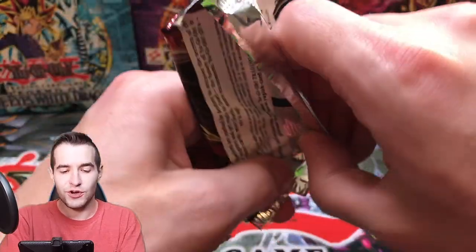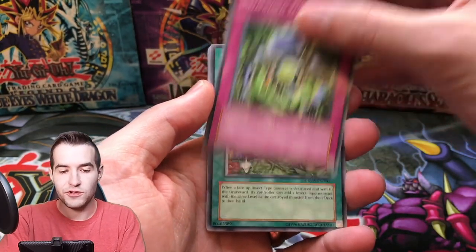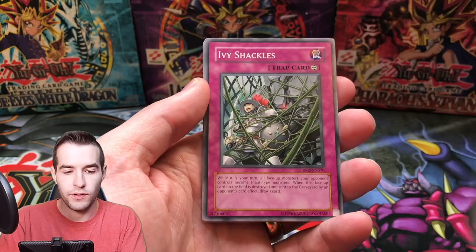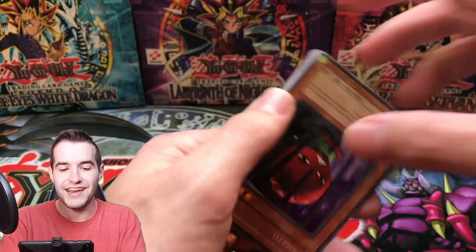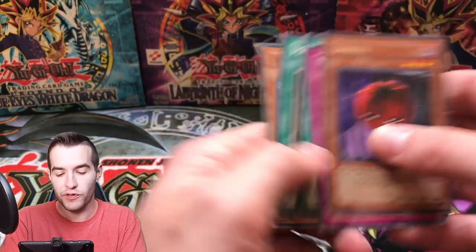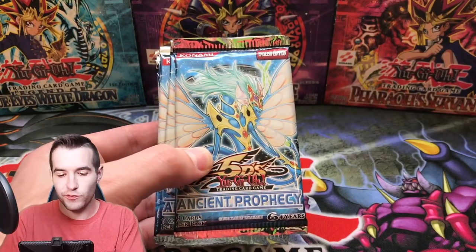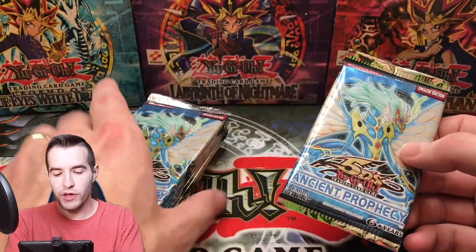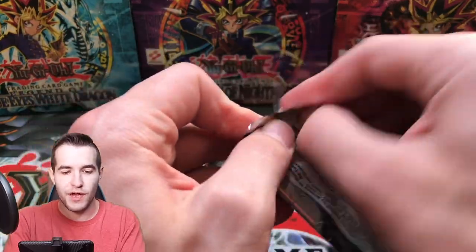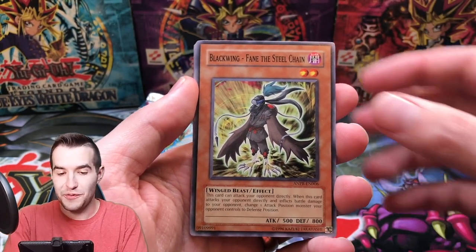Final pack for Jose. He started off slow but he's gotten hot the last couple of packs, which is nice. Metaphysical Regeneration, Verdant Sanctuary, Morphotronic Borden, Ivy Shackles, and another NMATO — the NMATO is upside down, that's weird. Salt Teleport and Blackwing Bore of the Spear. Next up we have Walter S. with 10 Ancient Prophecies, so hopefully we can pull him something good.